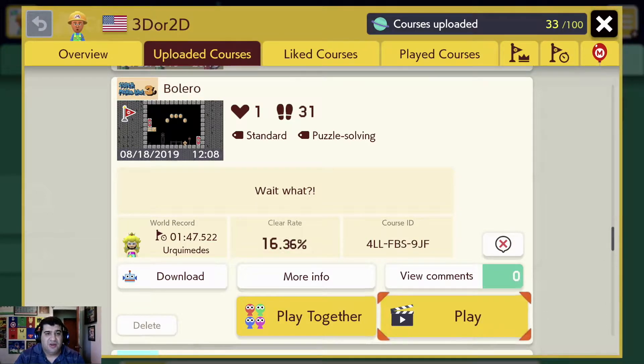Hello! This is Adolph doing commentary for my level, Bolero. It's from Mario Maker 2. Bolero's code right there is LLFBS9JF.